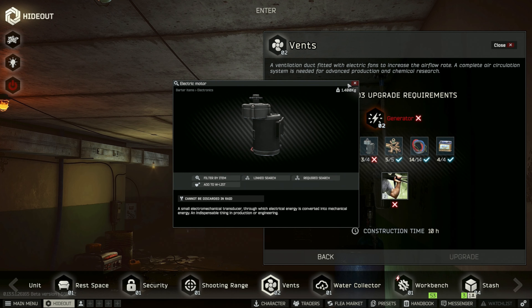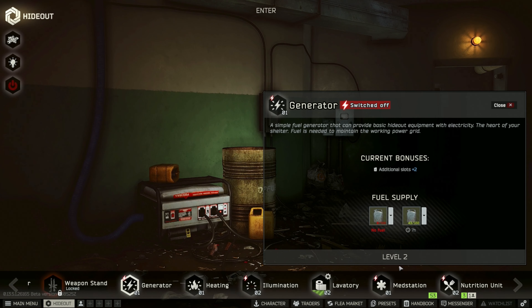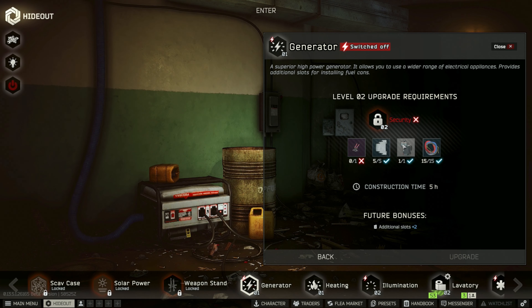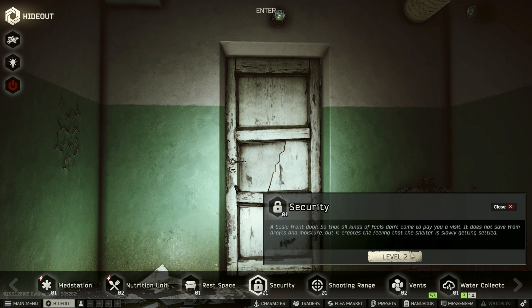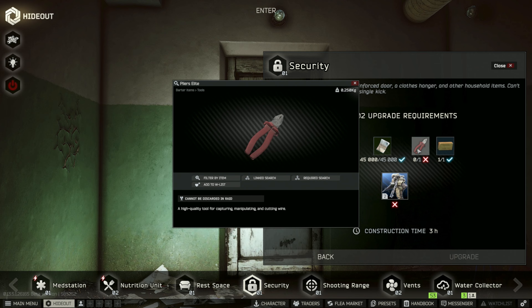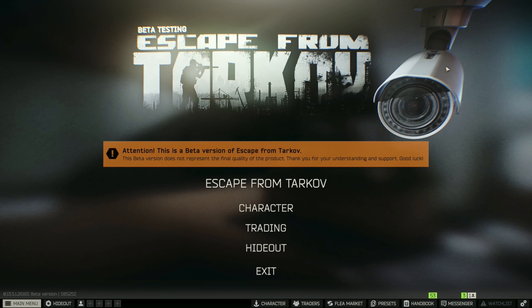I'm excited! The vents are all set other than the motor — yeah, we need the motor for Generator 2. We need to get two motors, and we still need to find Bull Relays — Bull Relays, yeah. This should also be all set, but the elite pliers — that's right, we had to use one for this one, so we still need to find one more elite pliers. Since we need two motors and elite pliers, we should probably head over to Interchange.